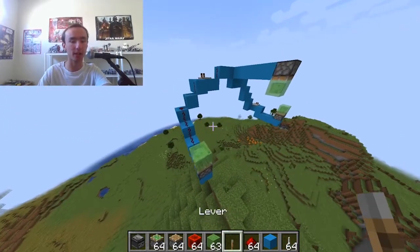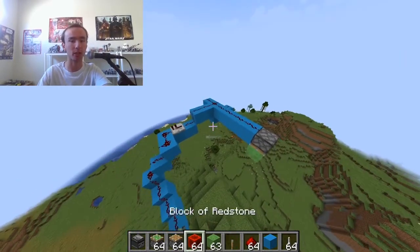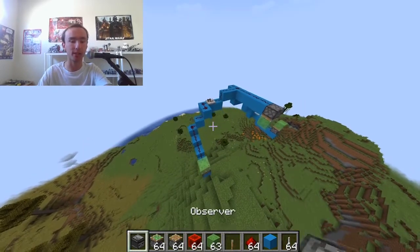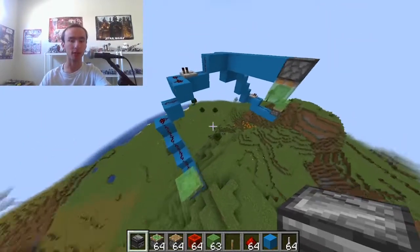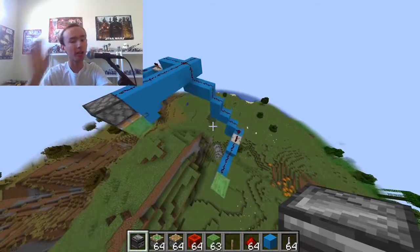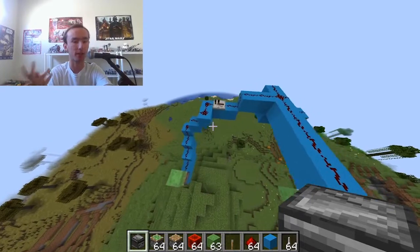First off, you're going to need slime blocks. You're going to need redstone dust for our contraption up here. You're going to need a repeater, a piston, sticky piston, and observers. What we're going to do is you're going to need a big contraption to be able to start this, because our design relies on pretty different things to start moving.